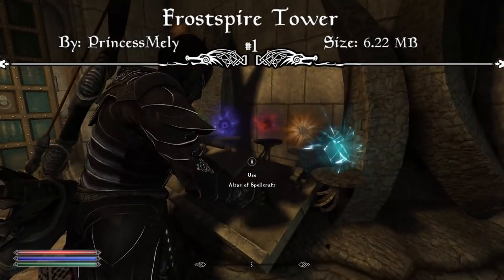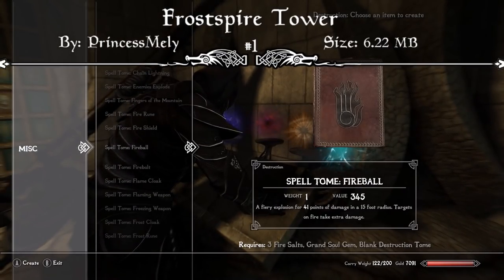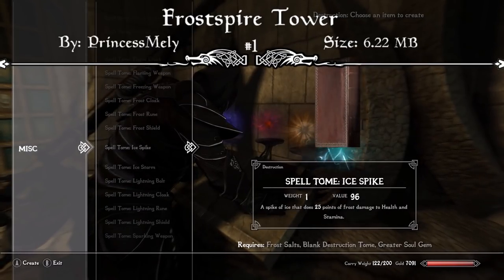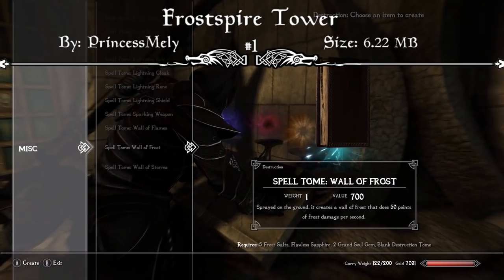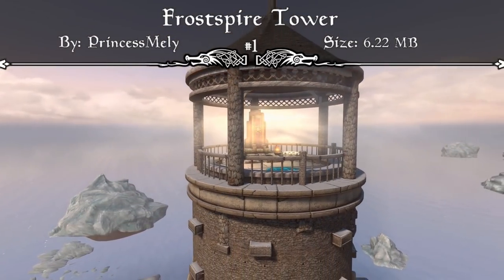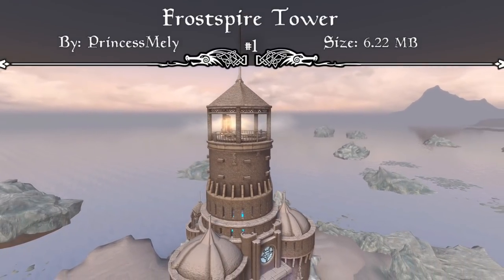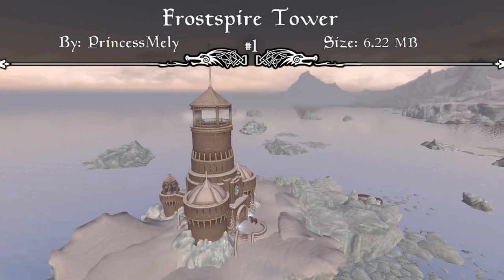I feel as though anyone who was a fan of the Oblivion Frog's Craig DLC that included a tower will definitely resonate with this mod, because it's pretty much exactly the same and upgraded tenfold. I always speak so highly about house mods because they're one of my favorite aspects in Skyrim, and seeing creations like Frostspire Tower just keep me coming back to Skyrim. That's definitely why this mod comes in at our number 1 spot, so I'd strongly recommend downloading the Frostspire Tower Player Home mod.